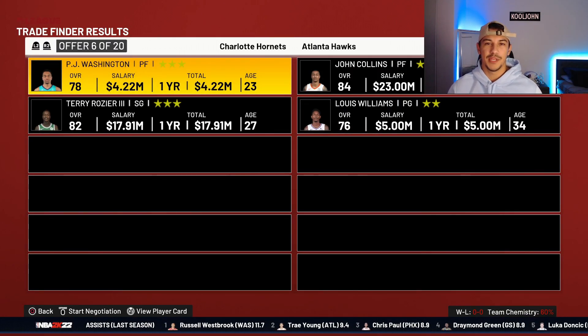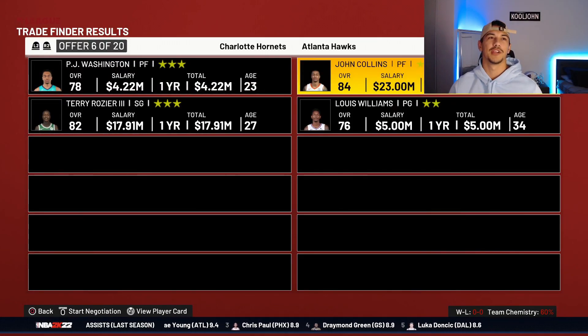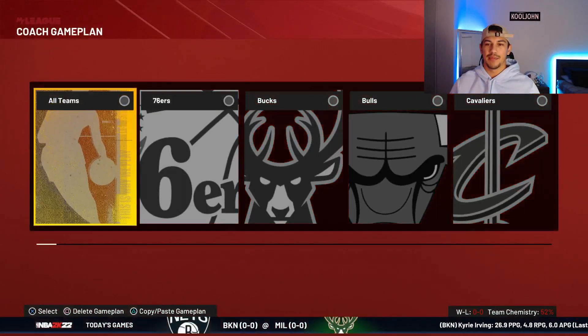We are going to trade PJ Washington and Terry Rozier and we're gonna get John Collins and Lou Williams. I really like the pairing of John Collins and LaMelo Ball. Let's go ahead and make this trade and set the game plan.